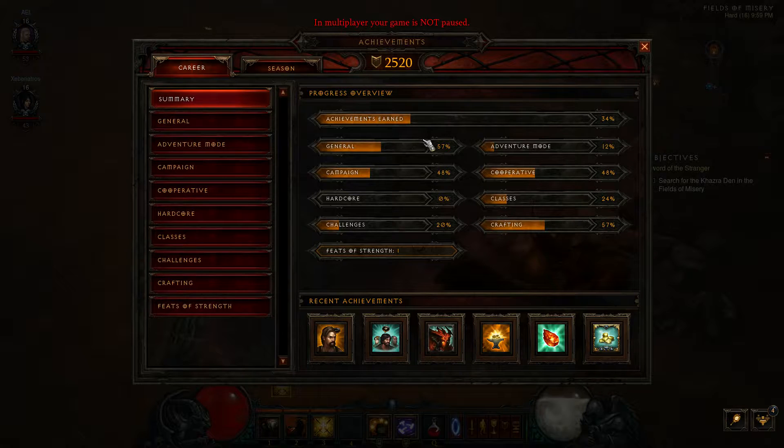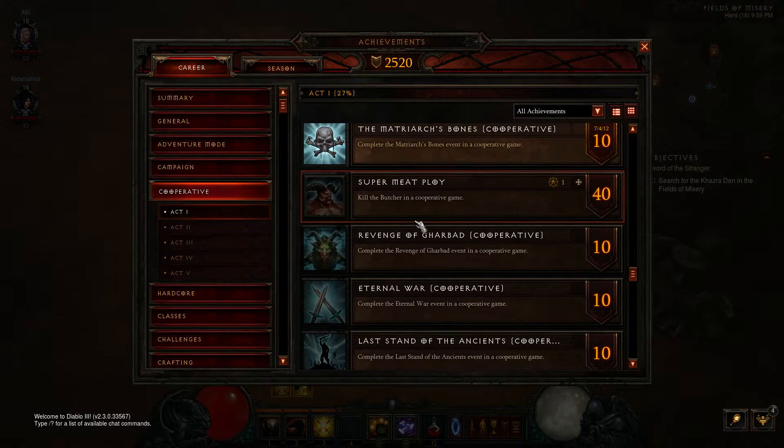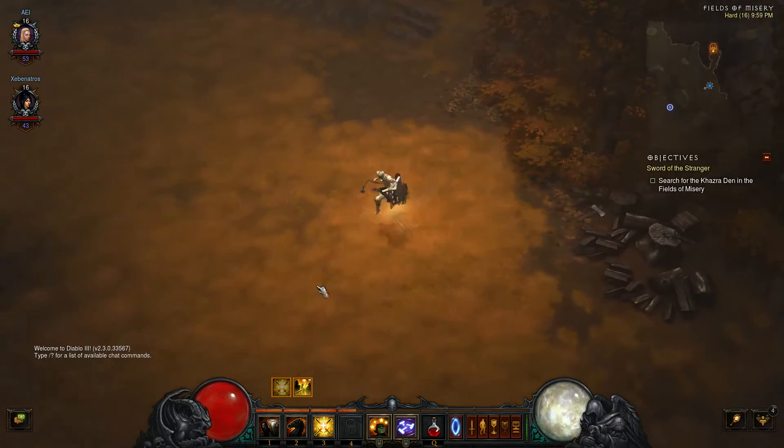Let's see here — general achievements at 57%, campaign 48%, hardcore zero because I don't like hardcore, challenges 20%, feats of strength: one. Crafting 57%, classes 24%, cooperative 48%, and adventure mode 12%. Cooperative — let's take a look. We're in act one, so we gotta kill the Butcher in act one. Pretty much just all the events in cooperative, which are all randomized, which I hate. I think they should all be included.